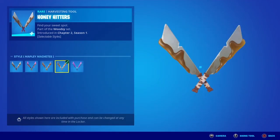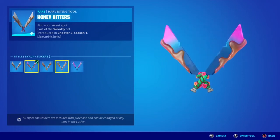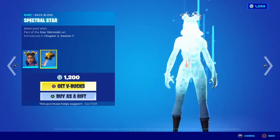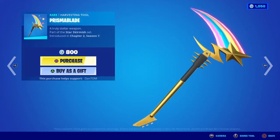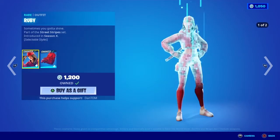Alright, Honey Hitters. Oh, this has five styles as well. Syrupy Slicers — I love this, it's really cool. I love the back bling, that's a pretty nice back bling. Prisma Blade — this looks like it could be a Terraria weapon. That's pretty dope.